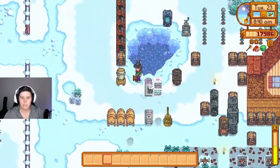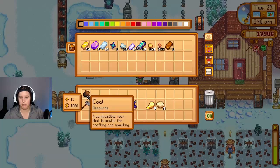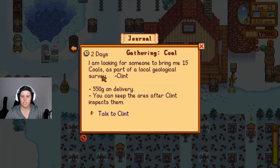Oh yeah, we were doing this to make coal — we were turning all this... oh okay, that counts, I won't complain. Okay, what are we gonna do? Robin wants 10 hardwood.